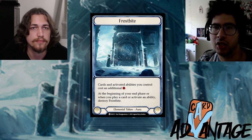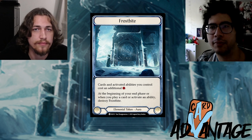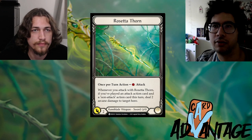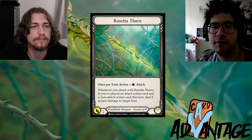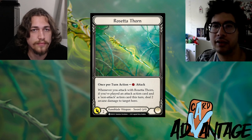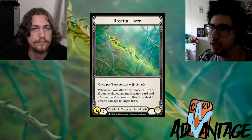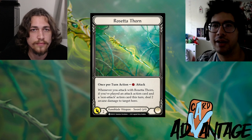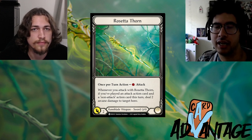If you give them one Frostbite, that taxing effect prevents the four damage Rosetta Thorn would deal. You can then block the rest of the attack as needed. You can see the big effect that taxing effect had in helping you win that turn cycle.